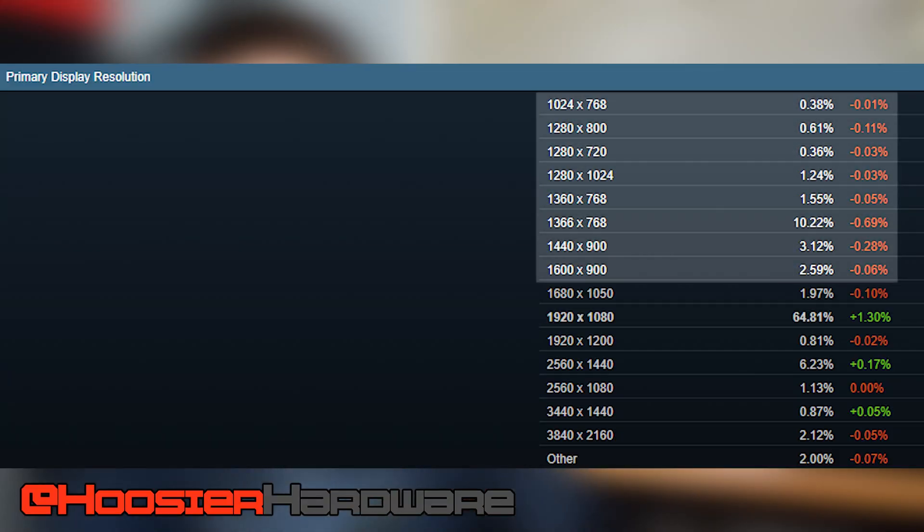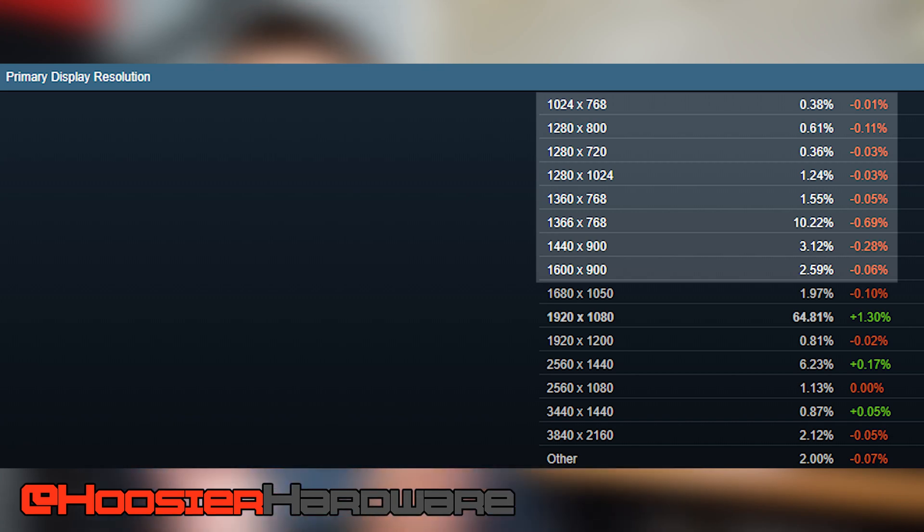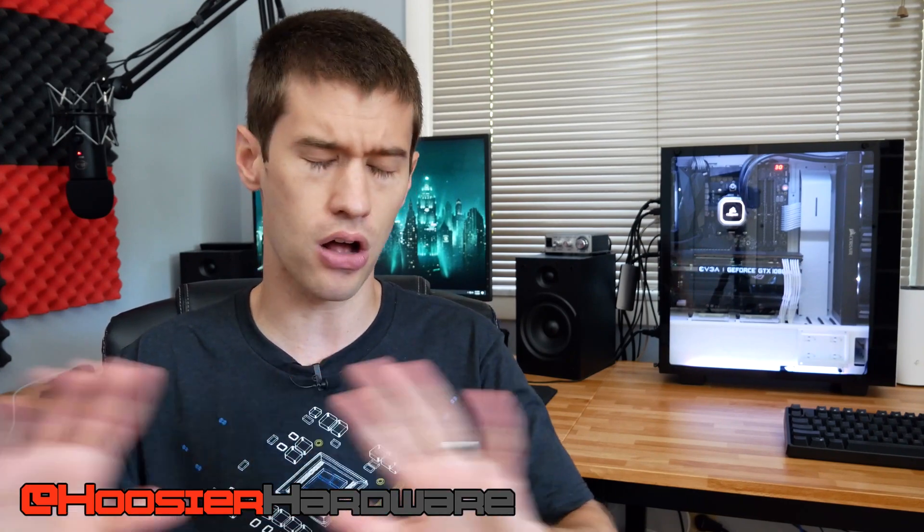Today we are gaming at a resolution that time has sort of passed by, even though up to about 20% of all people on Steam are gaming at 900p or lower resolution. 900p is the focus of today's video. We're going to be gaming with some modern titles on a budget system to see if it's a resolution you might want to keep an eye on as a way to up your frame rate or just make games a little bit smoother.